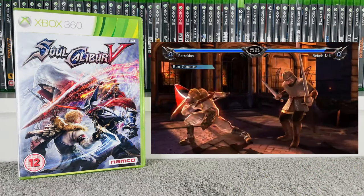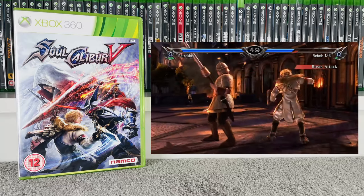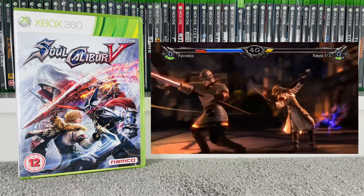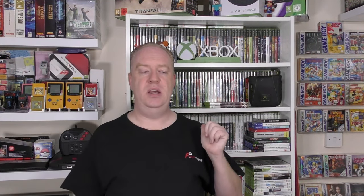Next up another fighting game, and this one is actually quite high up in my fighting list: Soul Calibur 5. I absolutely love the Soul Calibur games and this one was no different — really enjoyed it, definitely one I'm going to spend more time on. We've got pretty much all of them across different consoles. Interestingly, the copy we've got here is the collector's edition — it comes with the game and the soundtrack, so there's no barcode on the back. I haven't got prices for this as it's not the standard release version.